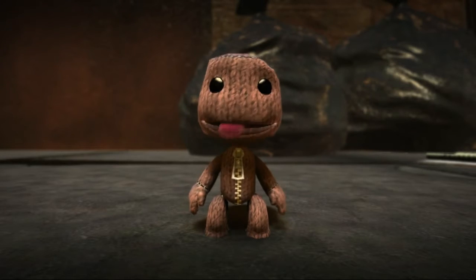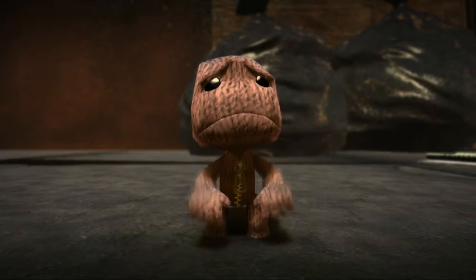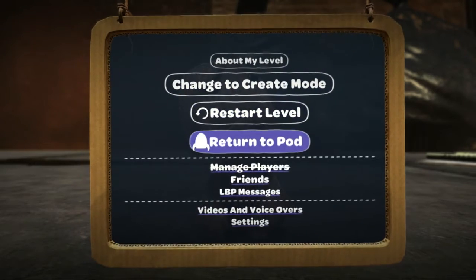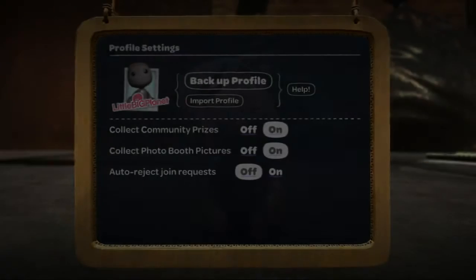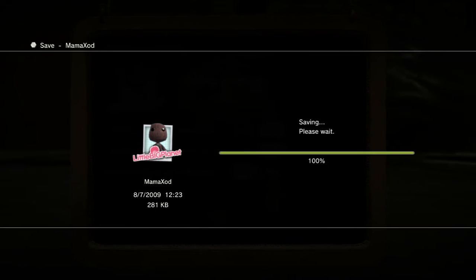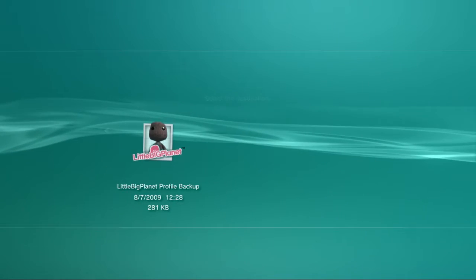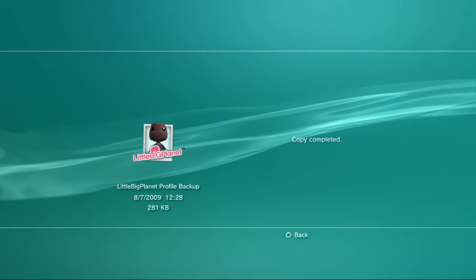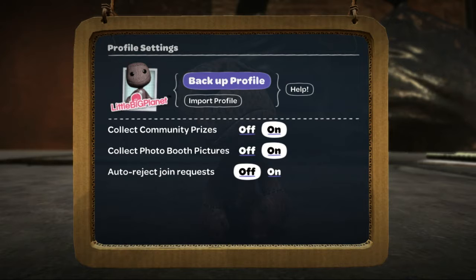So far, so simple. However, backing up all your game data is a lot trickier and slower than backing up your save data. To get around this, we've added the ability for you to export your profile into the save data space. From here, you can back up your profile to a USB stick using the PS3's save game utility. To restore your profile, simply use the save data utility to copy it into the save data space and then import it using the in-game menu.